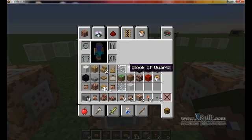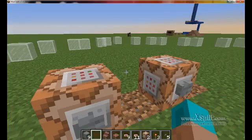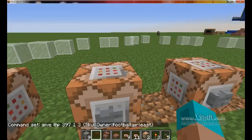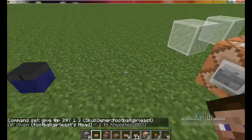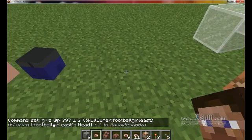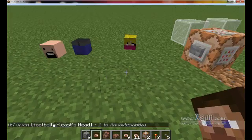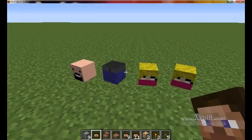But anyway, that's how you make custom heads. I know somebody I can try — not Crusher, but I want to see what her head looks like. Football Girl... done. Now it should work. See? There it is. I have Notch, Knuckles2003 — which is me — and Football Girl East.